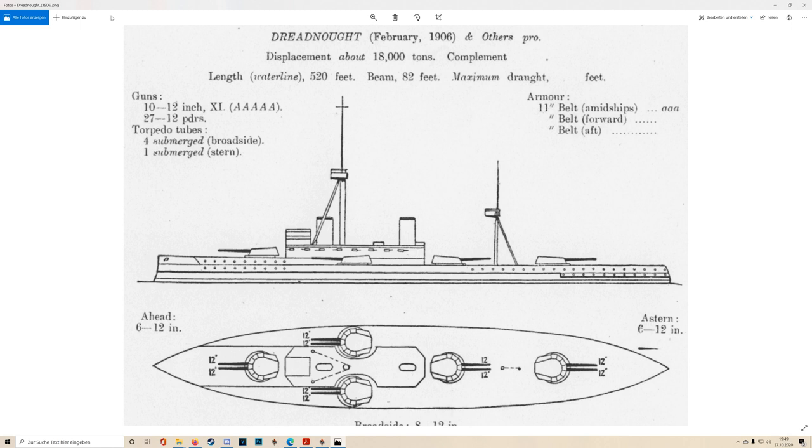The speed of all those dreadnoughts is somewhere between 20 and 22 knots. Dante Alighieri might be pushing the boundaries a little, but generally Dreadnought herself is 21 knots, Nassau is about 20, Kawachi is around the same 20 to 21 knots. They are not really speed monsters.